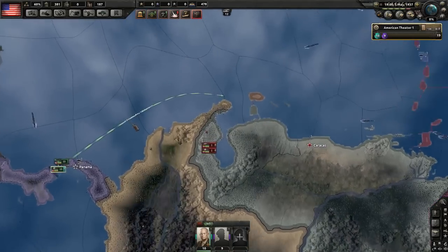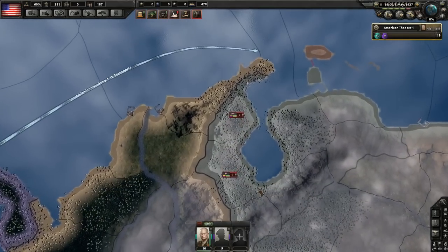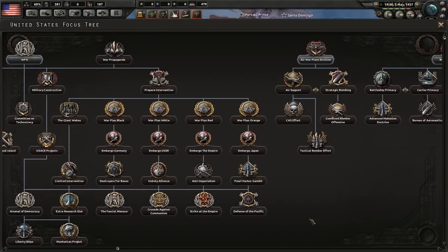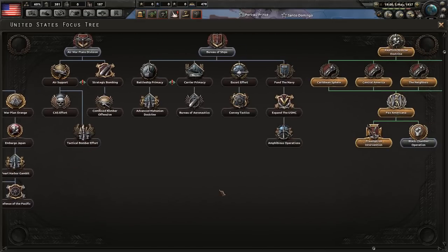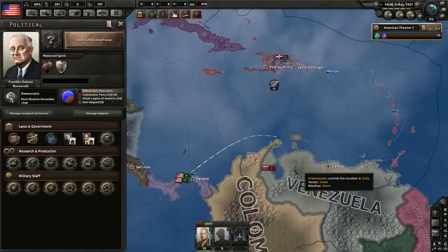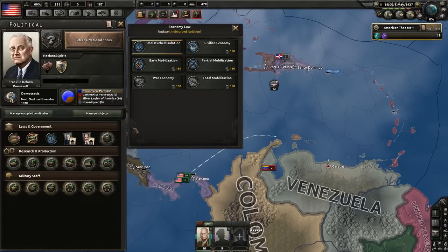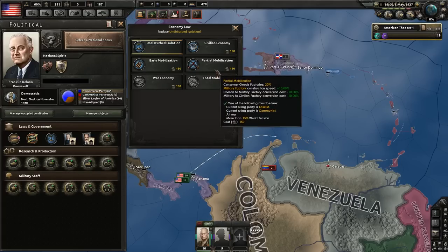We'll land here and gain army experience by defending against their attacks — but don't push, don't win the war. You need to stay at war. Why? Because we are technically at war, even though it's a small war in South America, we can now kind of cheat our way out of Undisturbed Isolation. We can't change the economy because world tension is too low, but we can go to Partial Mobilization — boom! We're no longer in Undisturbed Isolation.